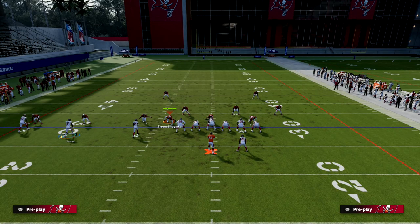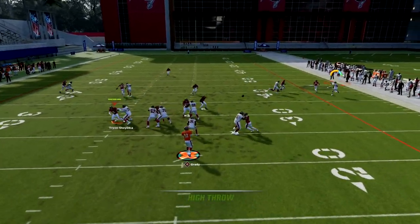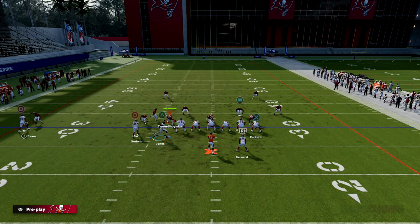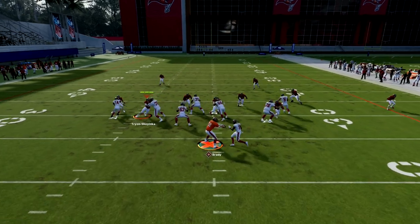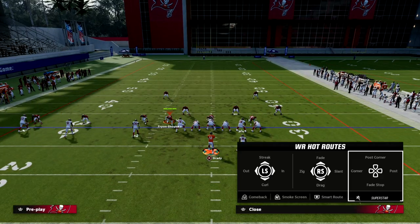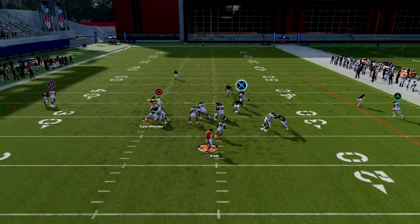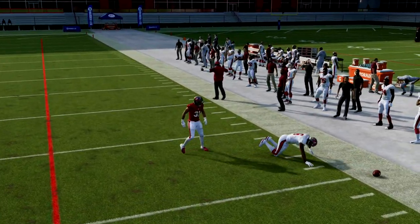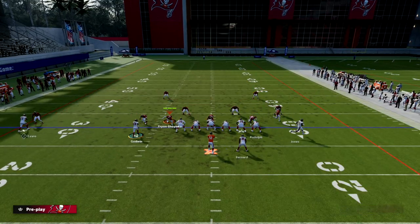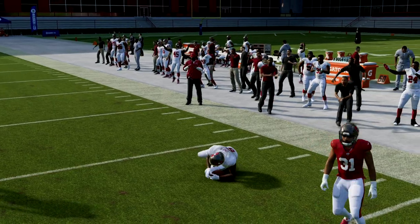This play is really good against man — pretty much every route has a chance to get open. Don't sleep on the fact that you can motion-snap the streak if you want to, running a variation of this concept. In that variation, the streak is isolated, so if they're running a lot of Cover Zero it's a great way to beat man, because the one-on-one aggressive catch this year is probably the best it's ever been — you can do it all the way up and down the field, not just for big plays downfield.